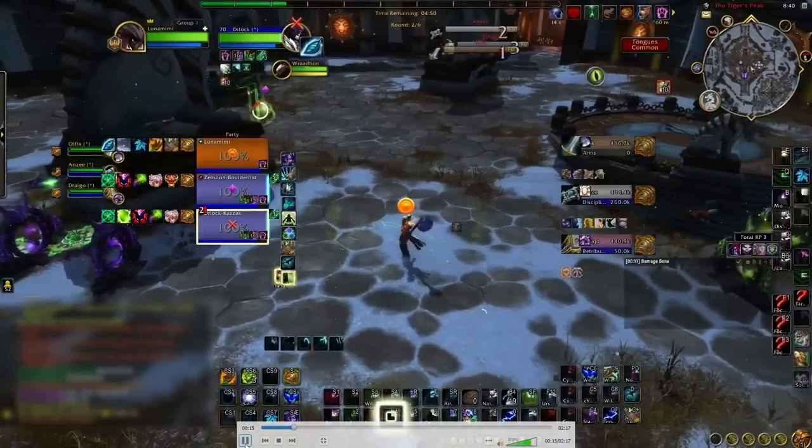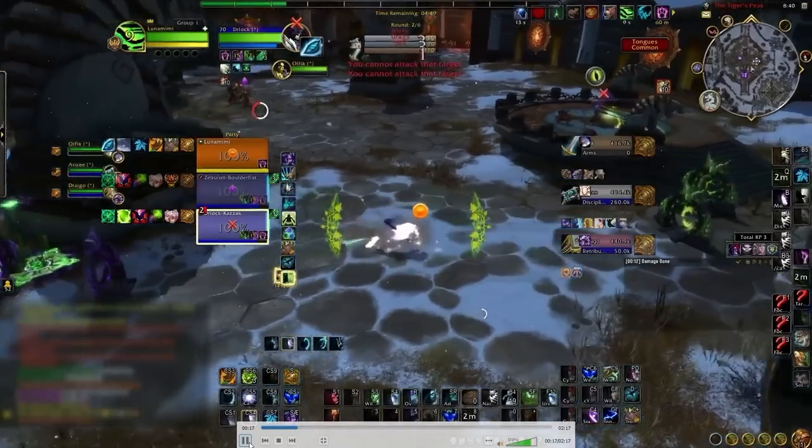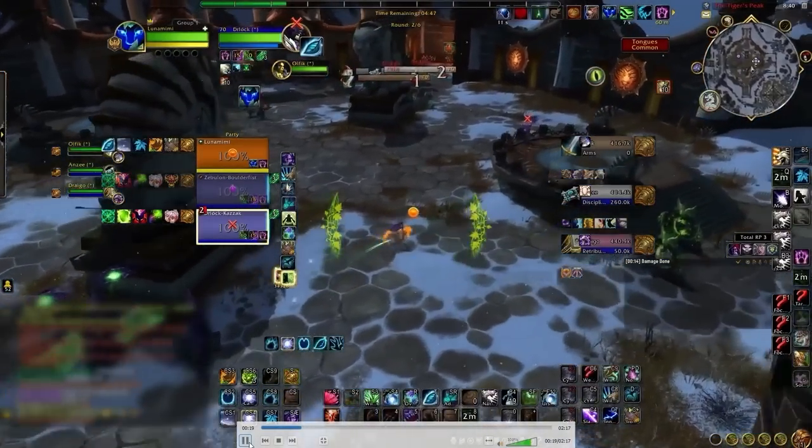One thing to note as well: when you're pre-hotting against a class that has a dispel effect, instead of stacking your Lifebloom up to three, it will be more efficient to put two Rejuves on the target after the initial Lifebloom. We're going to see why in just a moment.